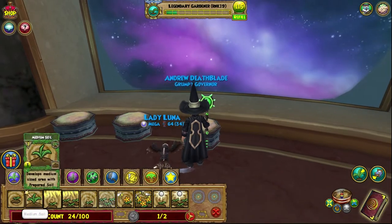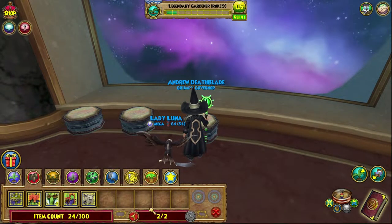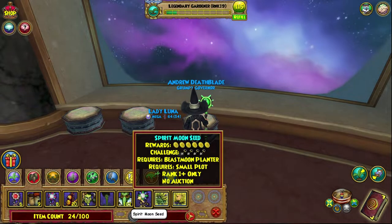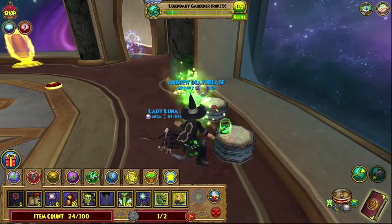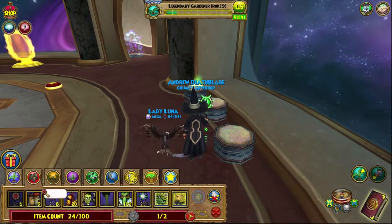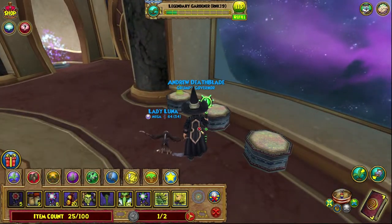Let's quickly replant them. So yeah, there's Beast Moon seeds — there's also the elemental and spirit ones. I have one spirit one. And then there's also the Balance, Death, Life, Myth — all of the schools. They grow really fast so you don't really have to worry about them. You can also get treasure cards which speed them up.